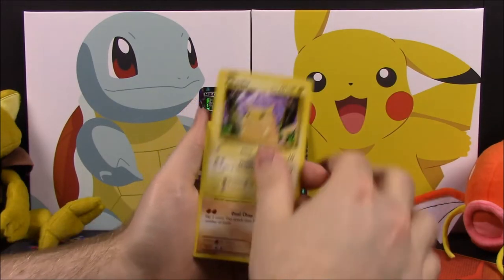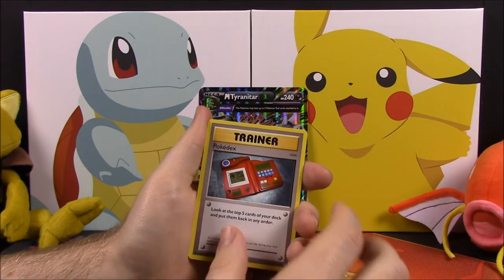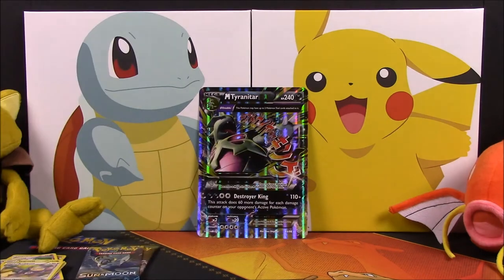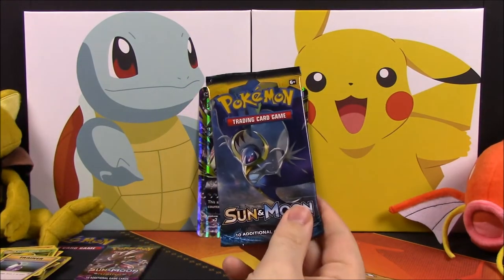Next up we have an Evolutions pack. This set has a Doduo, Pikachu, Machop, Growlithe, Onix, Charmeleon Reverse Holo, a Dugtrio, a Pokédex Trainer, Kakuna, and a Potion Trainer. And there's the card code for the Evolutions set.